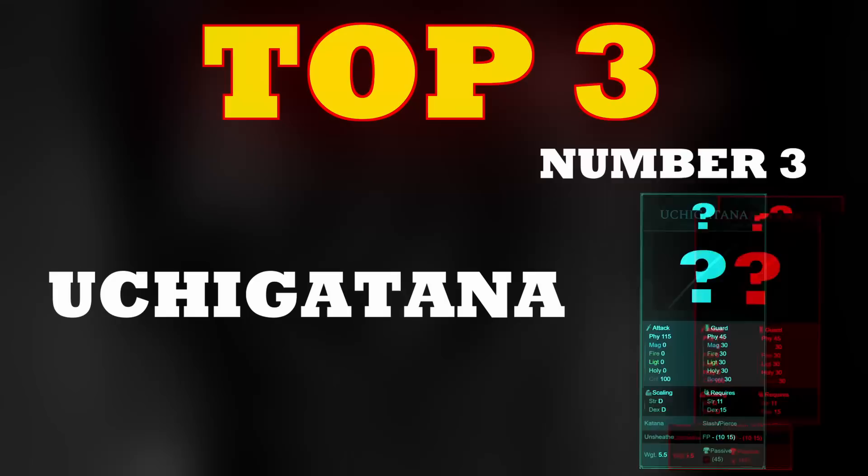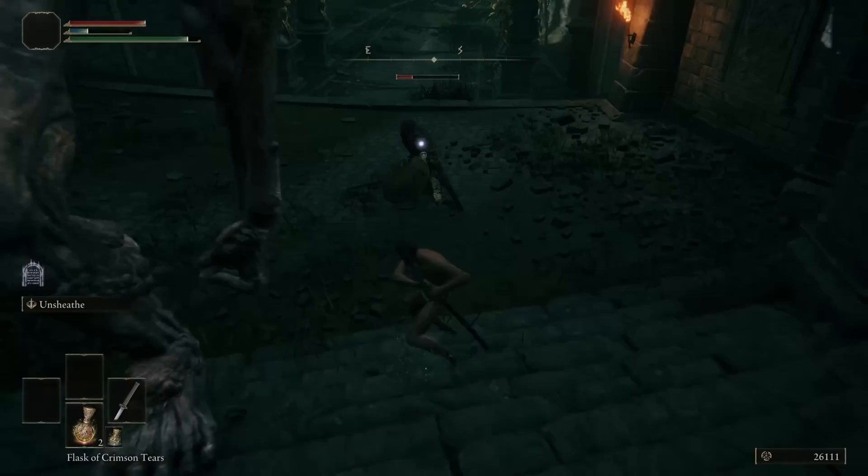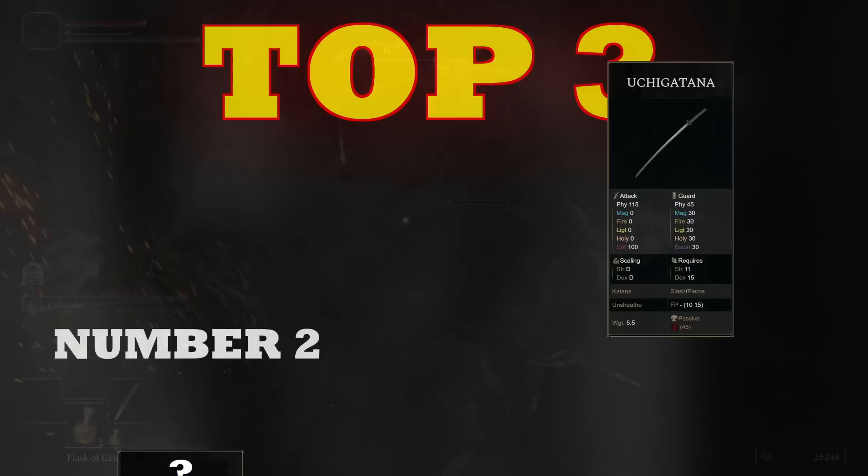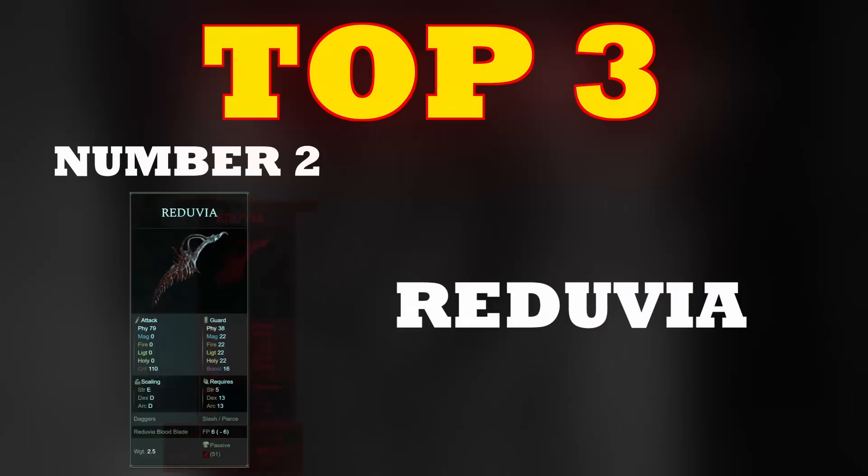This brings me to number 3 of my top 3 Limgrave weapons: the good old Uchigatana. The Uchigatana comes with Bleed and is a Katana — the Uchigatana comes with a powerful Unsheath Ash of War, which is a Katana-specific Ash of War. This Ash of War poise-breaks enemies fast and destroys anything really. But it misses something that the number 2 on the list has.